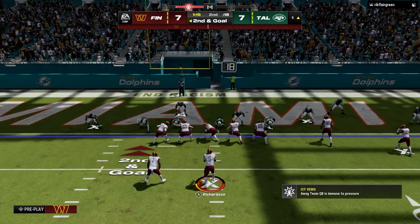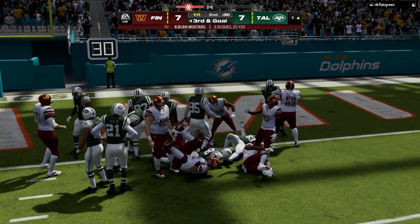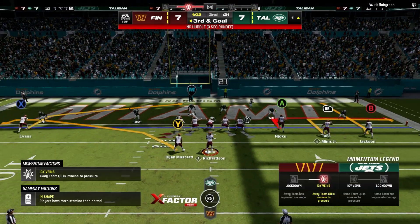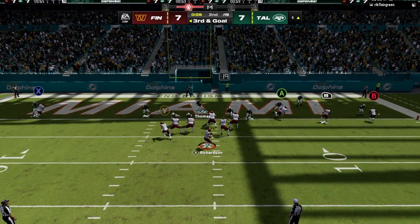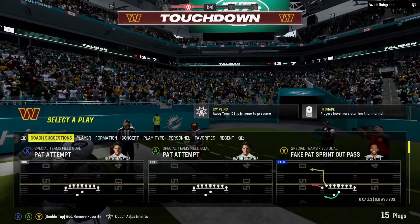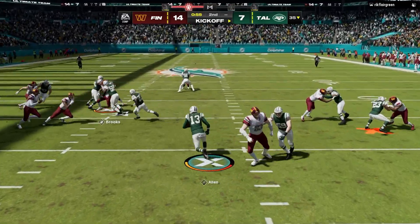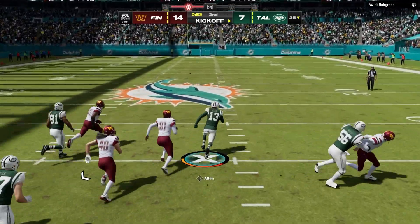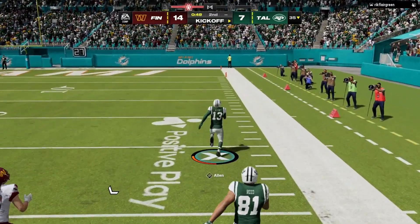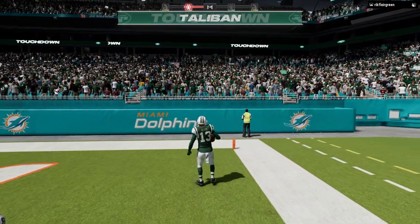We can force Mims for another touchdown! He's not in — the ball was on the other side of the line. Can we at least punch it in? We cannot — I'm a little nervous. We got it anyways and it's Mims! Oh my lordy. There's no way — I did all that work to get that touchdown and they just give him a freebie.